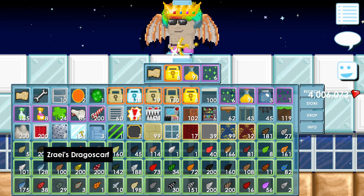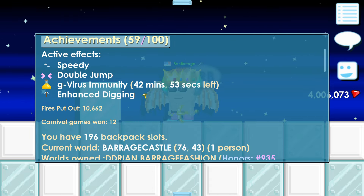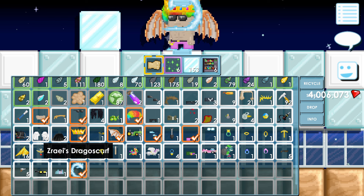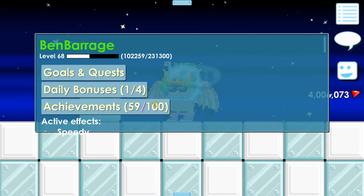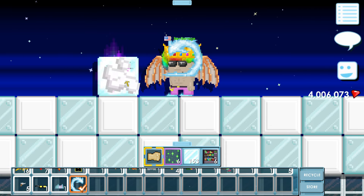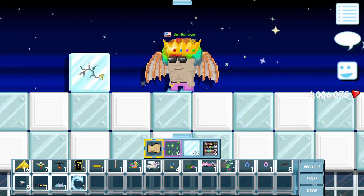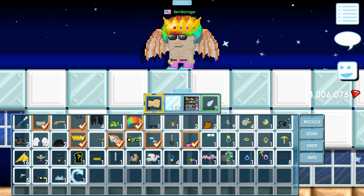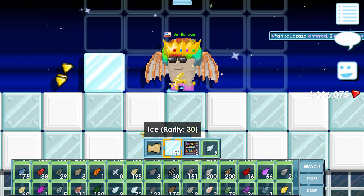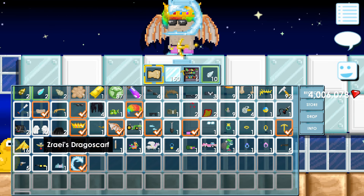The Drago scarf gives you enhanced digging, meaning you don't need a pickaxe. I tested it: with the scarf it takes five hits to break a block, and with normal punches it takes six, while the golden pickaxe also takes five. So the scarf works exactly like a pickaxe for breaking blocks.